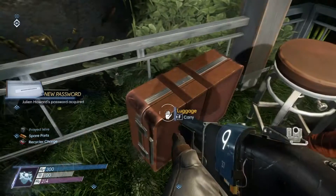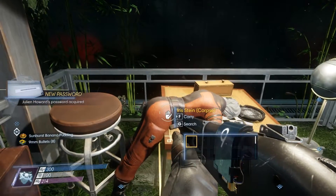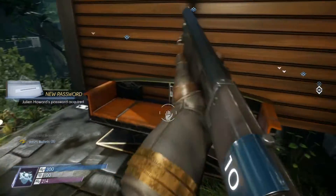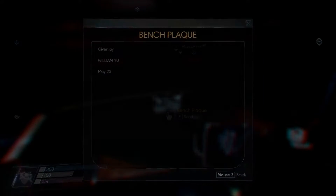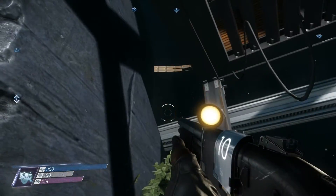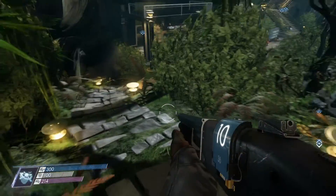Wonder why she had Julian Howard's password. William Mew — that would be the patriarch of this family.